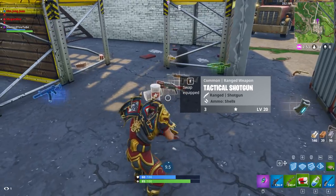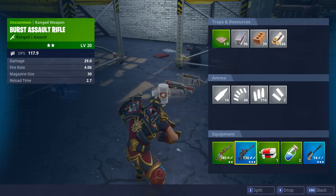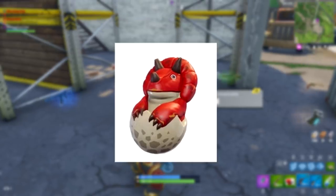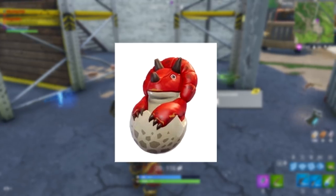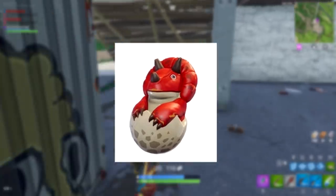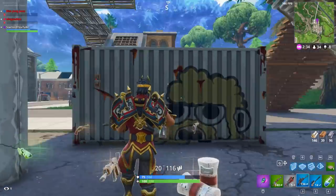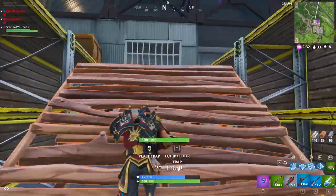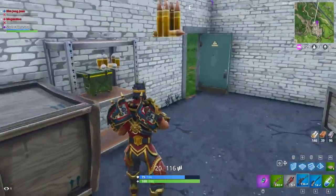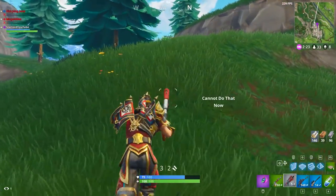Next we're moving on to the three new back blings. Starting with the first one, which is actually a dinosaur popping out of an egg — it looks kind of crazy. I think it's a triceratops, though I'm not 100% sure. It looks like a triceratops popping up out of an egg and that looks pretty cool. That is actually to complement a brand new skin too, which I will show off in just a couple of minutes.